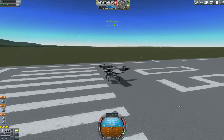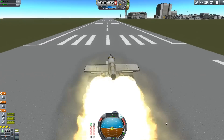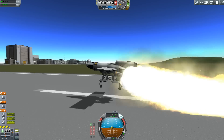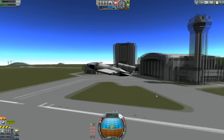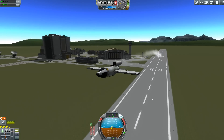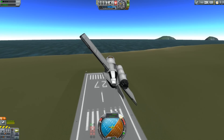I thought it would be fun to actually try building something that looked more like a real V-1 missile. The V-1 was a weapon from World War II — less famous than the V-2 perhaps, but actually vastly more effective. It launched off a rail using little solid rocket motors, and then it had a single pulse jet propelling it, mounted up on the back.